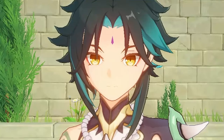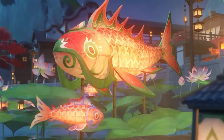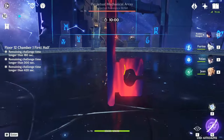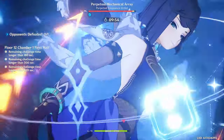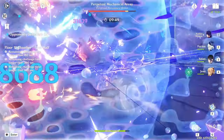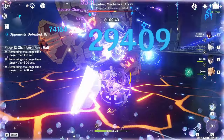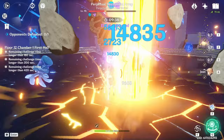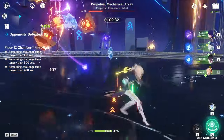Another strong Xianyun team is with Raiden Shogun — the best Archon, the best Electro character, and arguably the best DPS in the game. The team comp is a double Hydro team with Raiden, Furina, Yelan, and Xianyun. It used to require Jean, but now Xianyun makes it super strong, especially since you can run Thrilling Tales on Xianyun here since Raiden handles the team's energy. Yelan increases Raiden's damage via her passive and brings Hydro resonance for off-field damage, and Furina fills a similar role providing buffs and off-field damage. I won't go too in-depth on teams as that's getting a separate video.